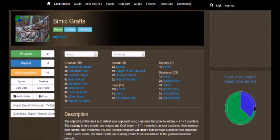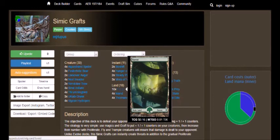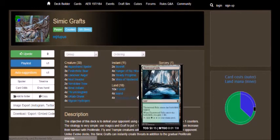Then we got 3 Vines of Vastwood, which has a kicker cost. Target creature can't be the target of spells or abilities your opponents control this turn, and if kicked it gets +4/+4. So for just 2 green mana you get that big buff. This is literally — we'll be spending about 3 bucks on this card, so out of the $13 that this deck costs, Vines of Vastwood is our most expensive card. We got 10 Forests, 4 Islands, and then 4 Guildgates, which enters tapped and you can tap for either blue or green.